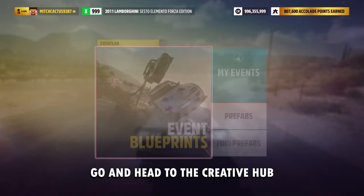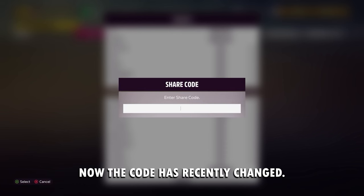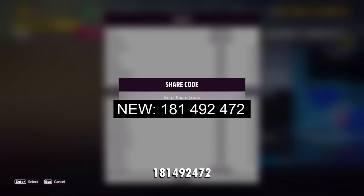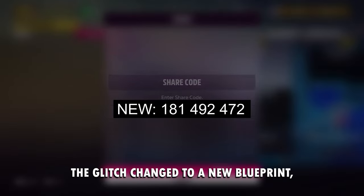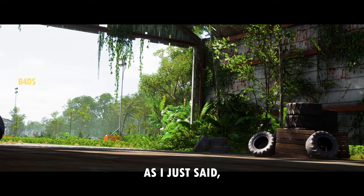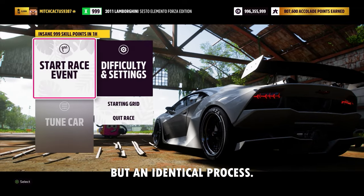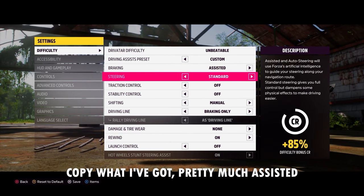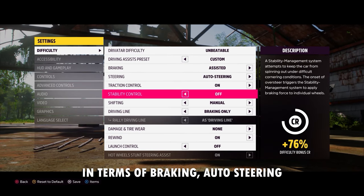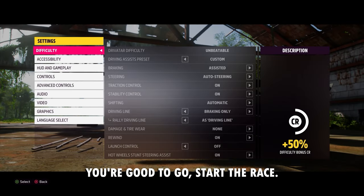Head to the creative hub, the event lab, and search for this event blueprint code. The code has recently changed — it's 181-492-472. It's a quick sprint. Just after I initially recorded this video, the glitch changed to a new blueprint, so the concept shown on screen is slightly different but an identical process you'll be able to follow. For difficulty settings, copy what I've got: assisted braking, auto steering, traction and stability on automatic. Once you've done that, you're good to go — start the race.